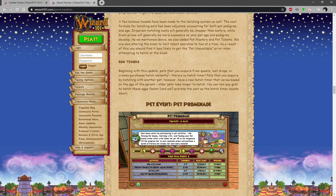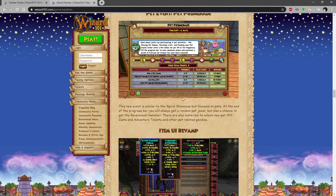Egg timers: beginning with this update, pets acquired from quest loot drops or Crown purchases hatch instantly — there's no hatch timer. Pets that you acquire by hatching with another pet, however, have a new timer that varies based on the age of the parent pet. Older pets take longer to hatch. You can now pay gold to hatch these eggs faster, and the cost will drop as the timer limits. No more hatching elixirs for Crowns, which is great.